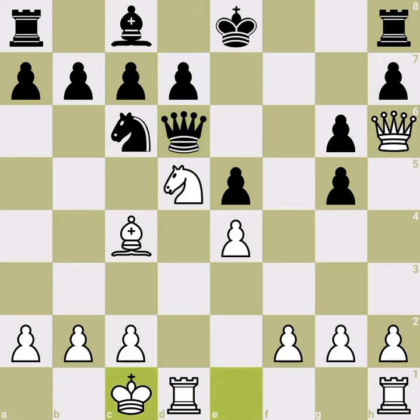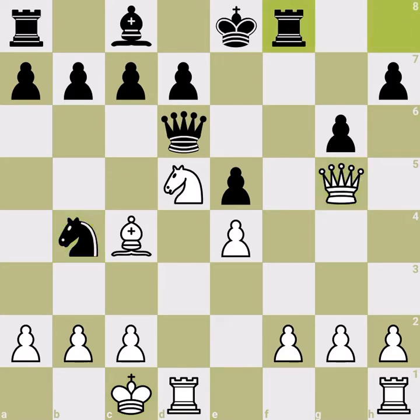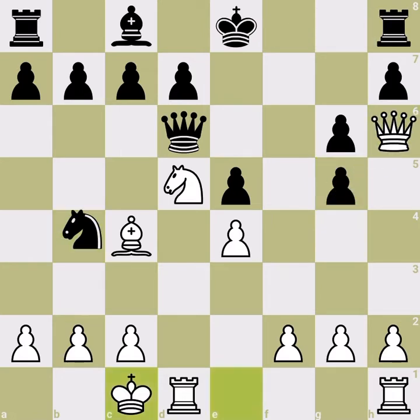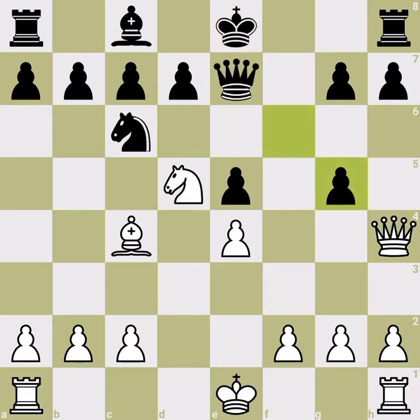At this position you simply castle, and this is a dream position for White — Black is basically losing on the spot. For example, you have a discovery check at f6; Black must defend with the rook, then you defend your f-pawn and make ready to launch the attack with your knight. If Black tries to kick your knight, it doesn't matter — grab it and you're up a pawn, and Black's king is exposed with a very bad structure.